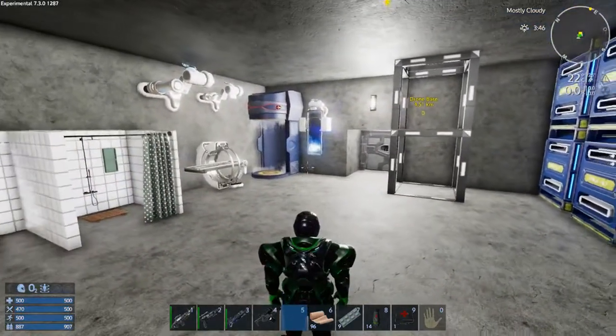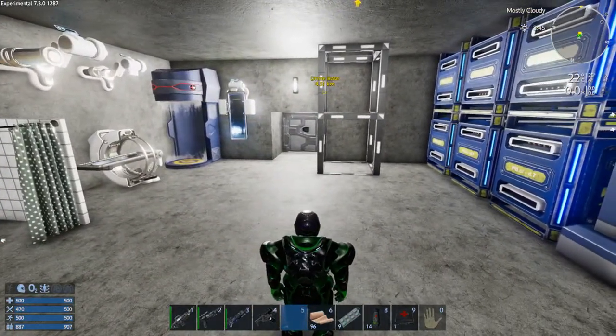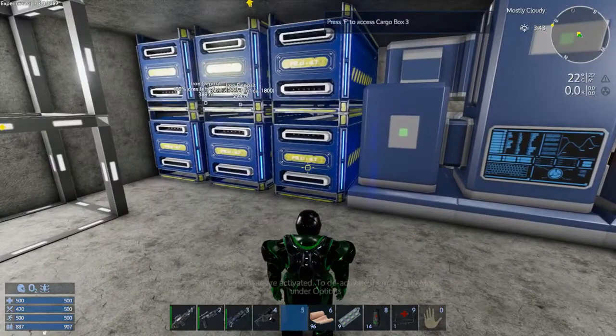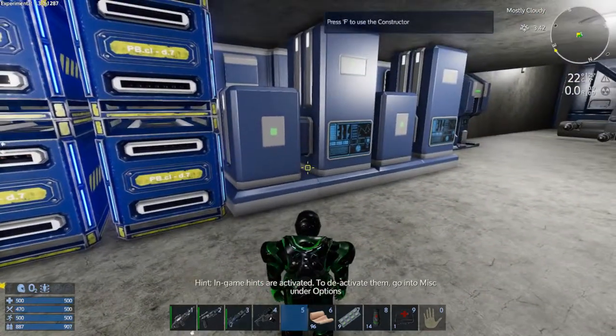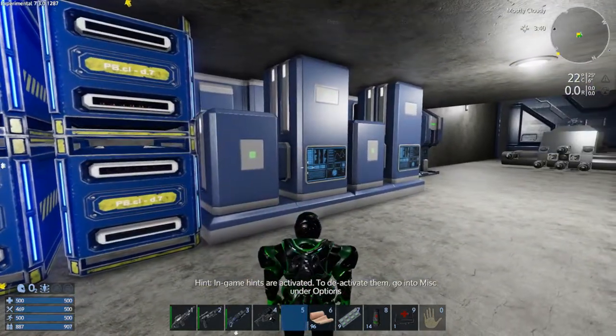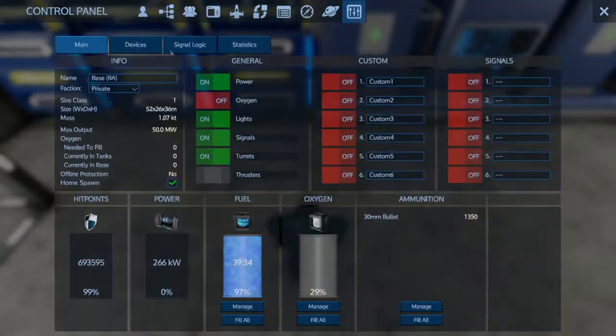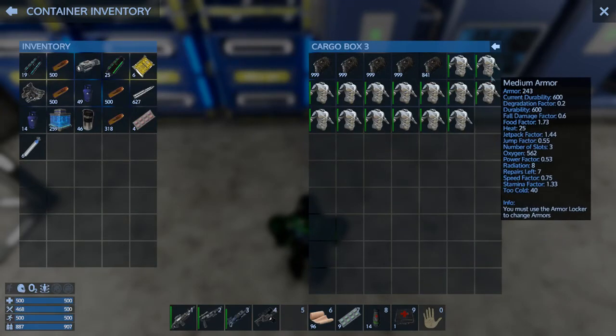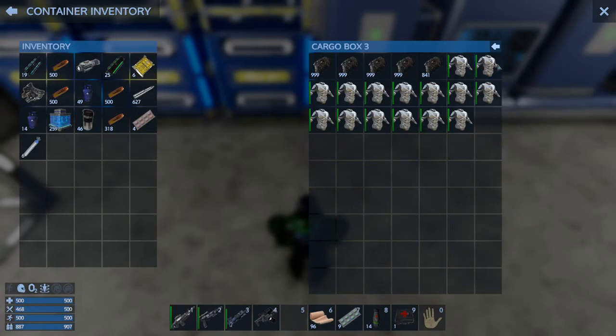So off camera I finished looting it and multi-tooled down the whole thing into blocks. Let's take a look at what I actually got for loot — a whole bunch of blocks, a whole bunch of mats, and a ridiculous amount of medium armor. I think I got a couple from civilian POIs, but there were like 14 or 15 suits of medium armor from the drone base. I don't think I ever need medium armor again, not in this series.